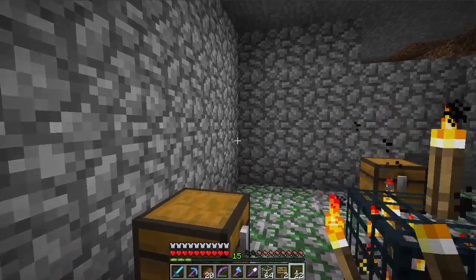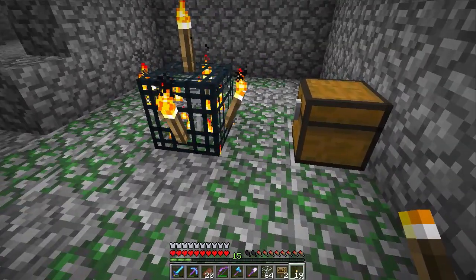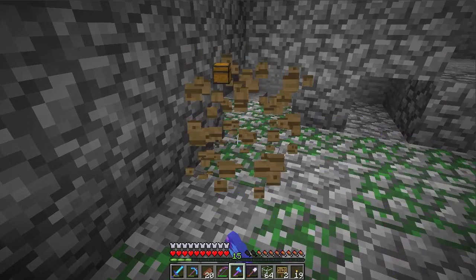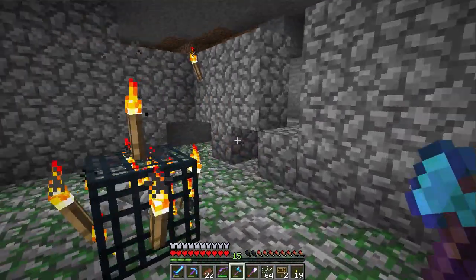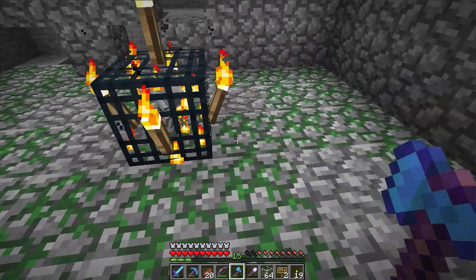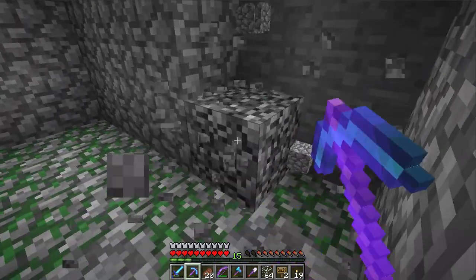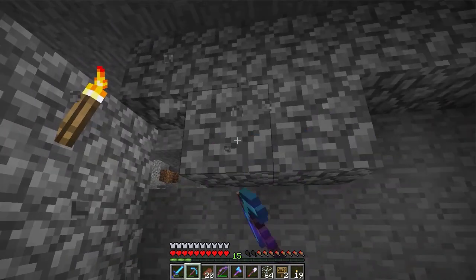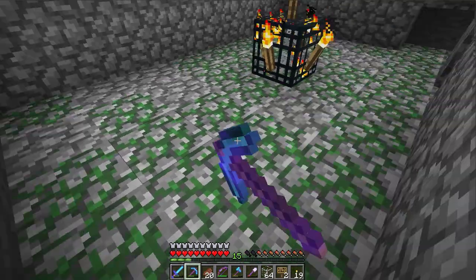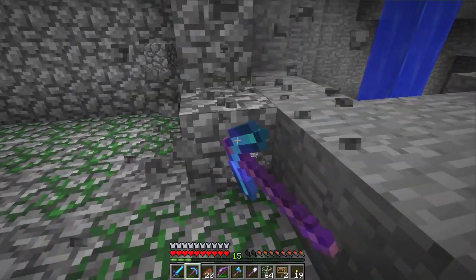I don't think anyone's getting past that. This is the basis of our skeleton spawner. Let's look in here - oh, music discs, name tags - I thought I'd cleared these out. Let's get this cleared out. We're going to be making a water elevator system. The first thing we need to do - it's nine by nine we want it, so it's four on each side. One, two, three - yeah, we need to clear it out to there.